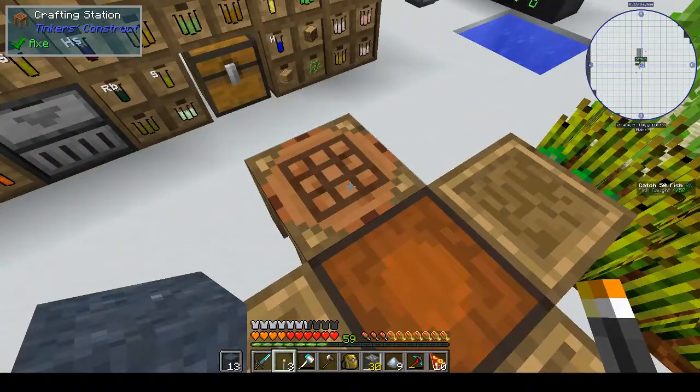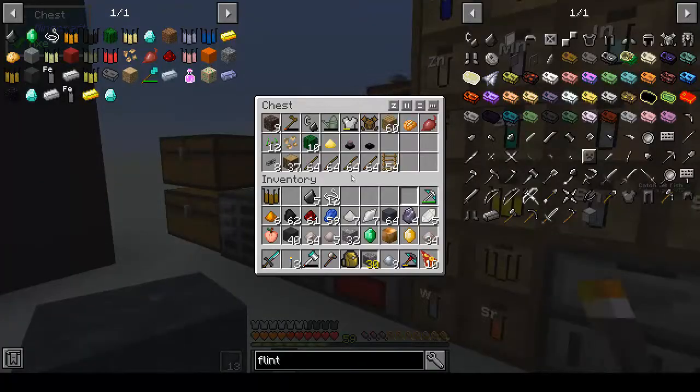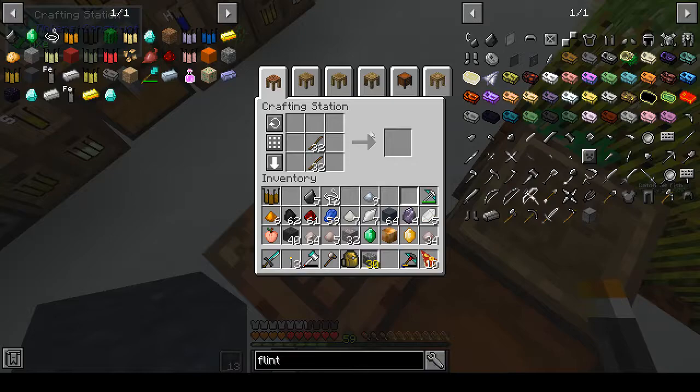We want to make a binding out of wood in the part builder. Hold on a minute - why are we making a silk touch pick? Oh, because I need grass. It would make sense if I made a silk touch shovel rather than a pick. But a silk touch pick I think is infinitely more useful. Because we need the emerald - and the emerald is not that hard to get hold of. Let's make a silk touch pick, that's more useful than a silk touch shovel.